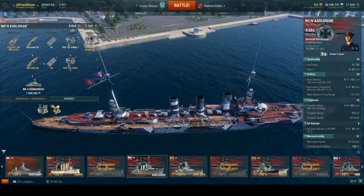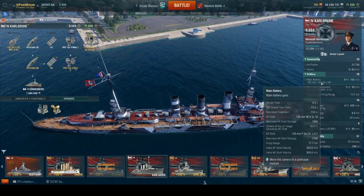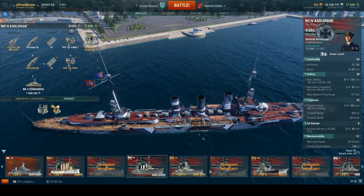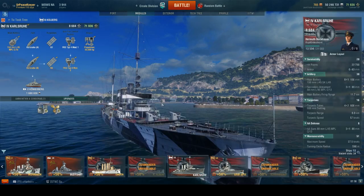The main battery consists of eight 6-inch .45 caliber guns with a max range of 11.7 kilometers, a 6.5 second reload time, and a 12% fire chance with Demolition Expert — 10% without. The AP is where we start to see German AP become absolutely potent. Look at that AP shell damage: 3,700 damage. That's really quite good for a Tier 4 cruiser. Compared to the Phoenix, which sits at 3,100, you've got 600 more damage in terms of raw AP.